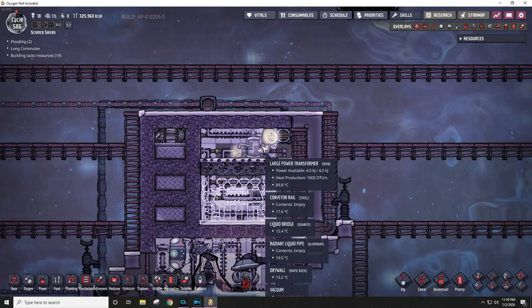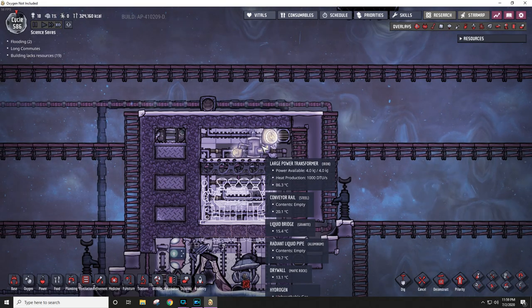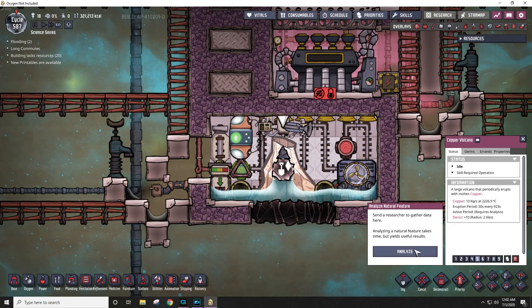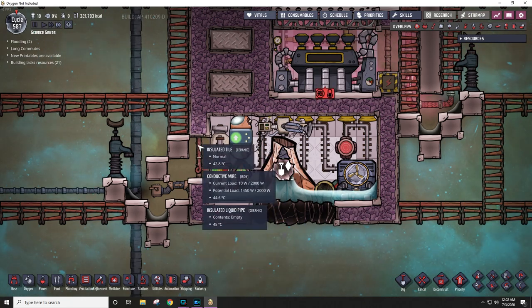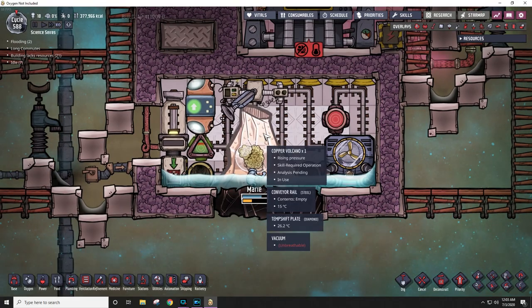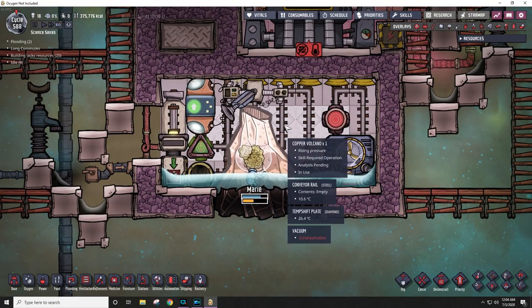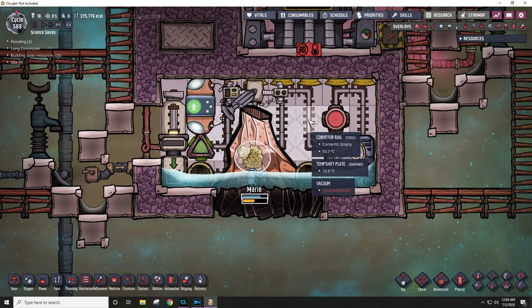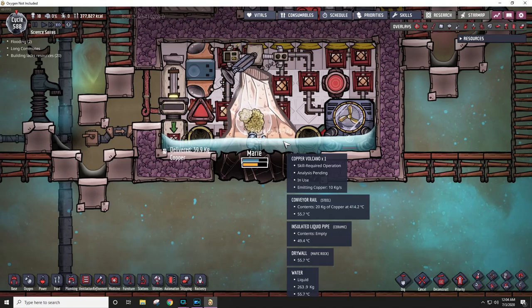Here comes the hydrogen, just in time to keep this from overheating. Now the only thing left to do is dig this up, analyze this, and close this off. It's about to erupt with Marie here. I think it should be okay though, because it can't melt the steel and it can't melt the diamond. And hopefully it doesn't turn any of this water into steam — I mean, that wouldn't be the end of the world, it would just pool into water over here.